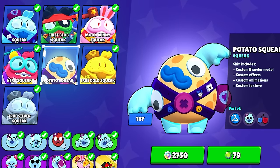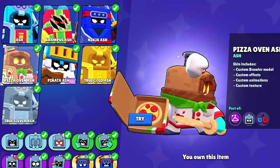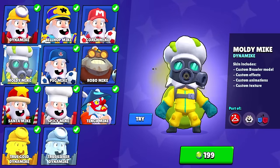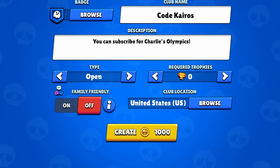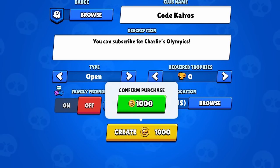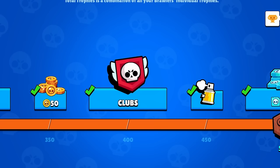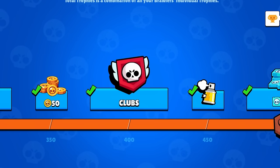The club coin skins will now cost bling and gems. Potato Squeak will be a Super Rare skin. Pizza Oven Ash, Chicken Rico, and Lion Bull will all be Epic skins. Moldy Mike will be a Mythic skin. It will now cost 1,000 coins to create a club as opposed to being free before — I'm not sure why this change is being made, but it might have something to do with servers.